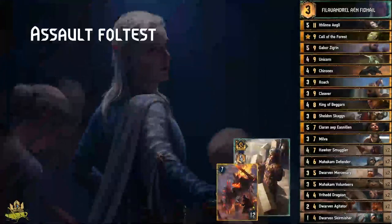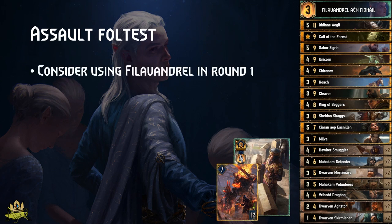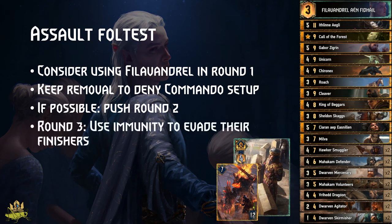Assault Fall Test: it may make sense to use Filavandrel already in round 1 so your Hawker Smugglers won't die, and their mages can set up 1-point units for Remnants or Scythemen. Keep your removals to deny their commander setup, and consider pushing round 2 if you can use Gabor with Resilience or you have excellent hand buff finishes. Immunity is critical in round 3 because they typically run removals like Ike, Gontor Dim, or Scythcurt.